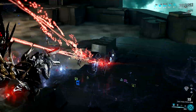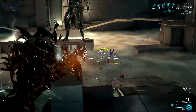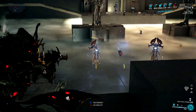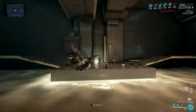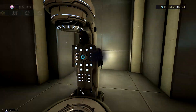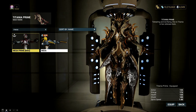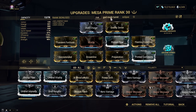Another good sentient slayer with Xata's Whisper is Mesa. Just subsume the Broken Warframe's first ability into her first ability slot and you get a versatile sentient killer. She can easily dismantle sentient enemies with her galvanized Regulators pistols, while having enough survivability to withstand sentient attacks. Take note that these warframe recommendations are specifically against sentient enemies in general.